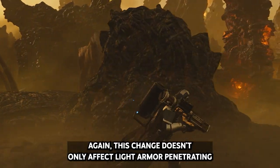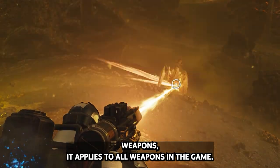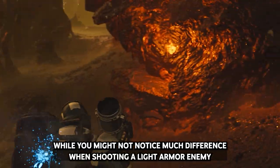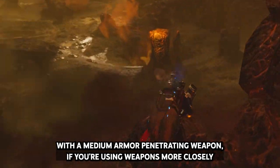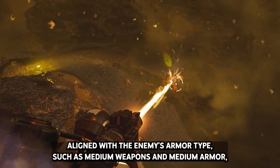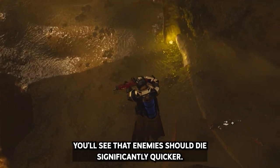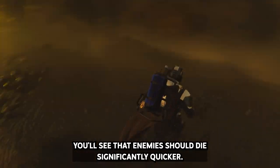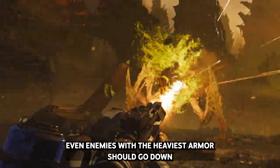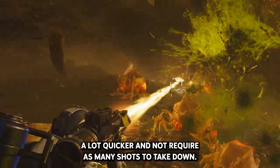Again, this change doesn't only affect light armor penetrating weapons — it applies to all weapons in the game. While you might not notice much difference when shooting a light armor enemy with a medium armor penetrating weapon, if you're using weapons more closely aligned with the enemy's armor type, such as medium weapons against medium armor, you'll see that enemies should die significantly quicker. Even enemies with the heaviest armor should go down a lot quicker and not require as many shots to take down.